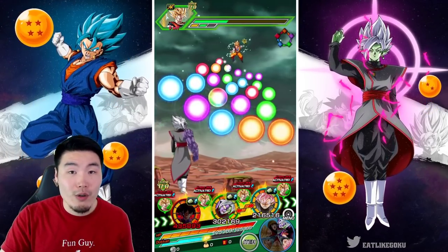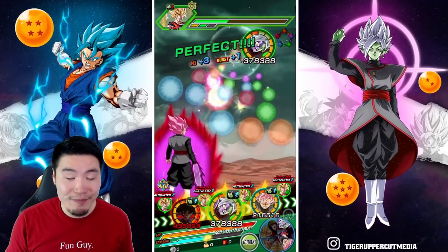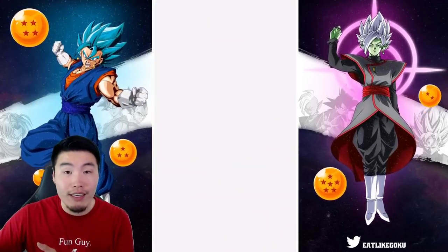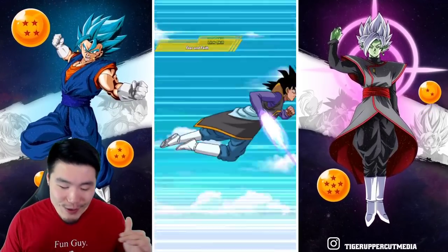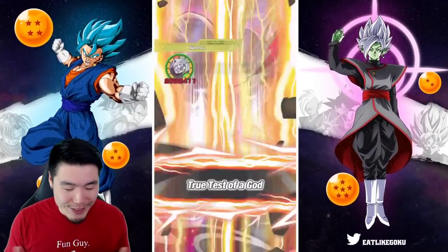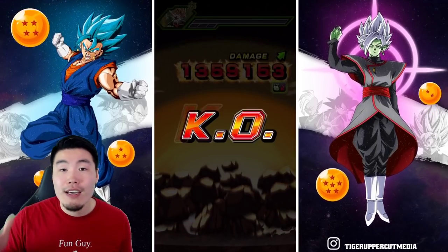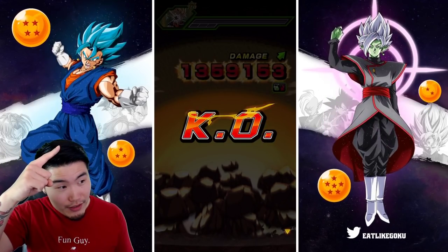If you guys are newer players, or maybe veteran players that need a bit of a refresher, I did make a guide about how you can fully max out this LR Goku Black from super attack 1 to super attack 25 with Extreme Z Awakening without using any Kais. If you guys need that guide — almost three mil right here, that's dope — yeah, make sure to check out that video. The guide will be somewhere above my head. The link will be over there.